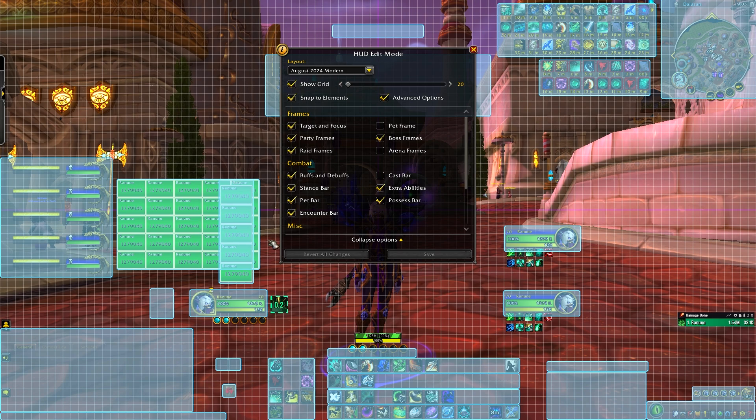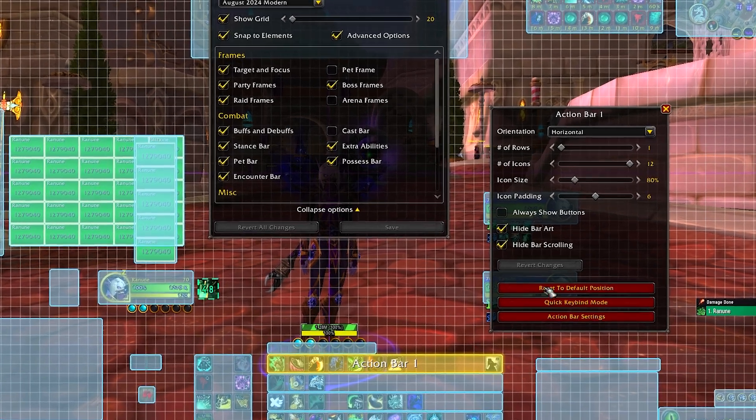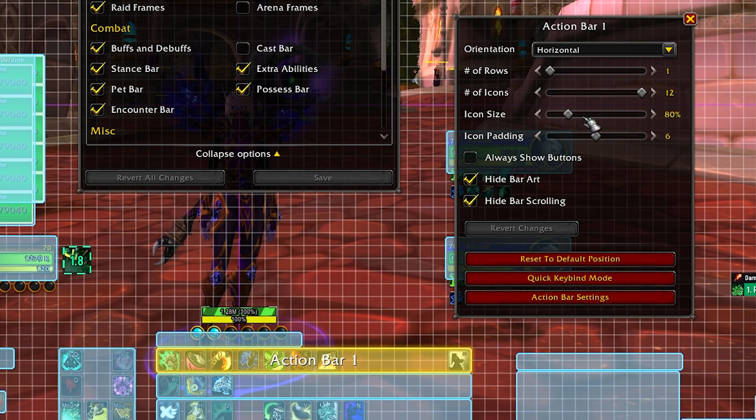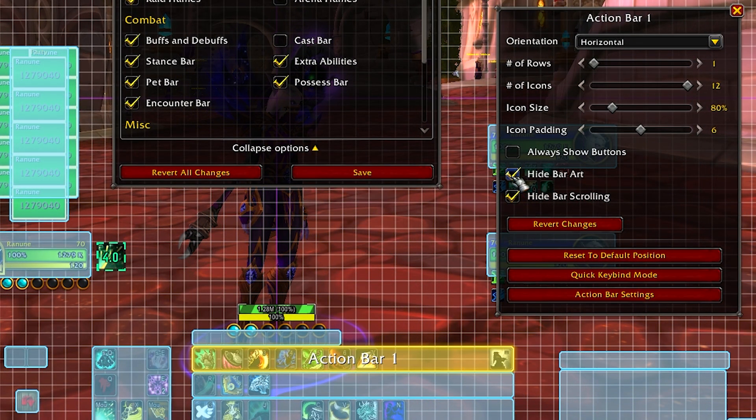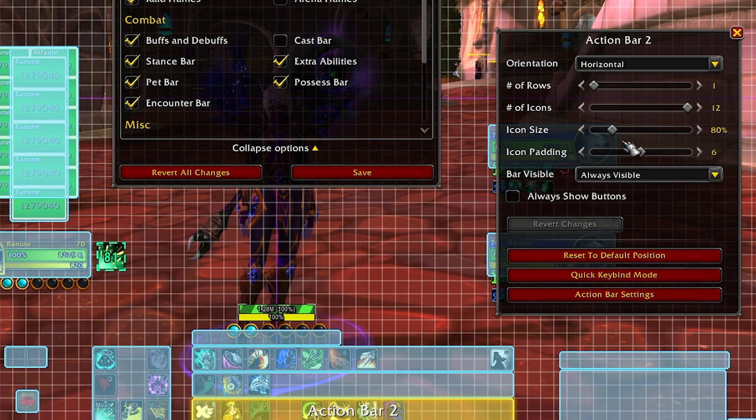You can see the raid frames are showing here on the right, just behind where the party frames would show in a dungeon. The only big thing that might be different for you is if your action bars are larger than mine. You can right-click them and change the size — I have them at 80% instead of 100% so they don't take up too much space. I also hid the bar art so there's no artwork border. All action bars can be right-clicked and adjusted. My settings are six padding, 80% icon size, and no always-show-buttons, which avoids those empty button grids.